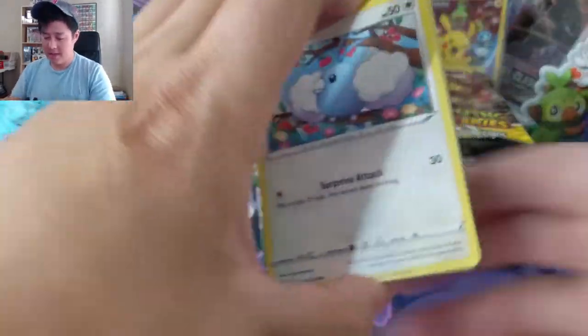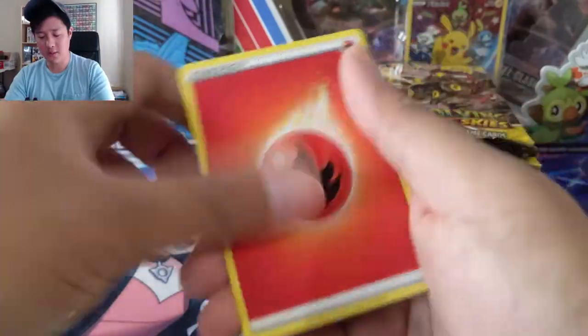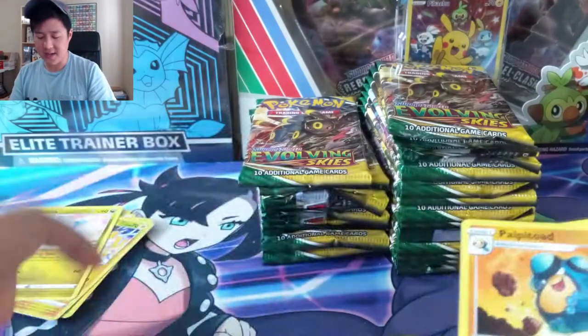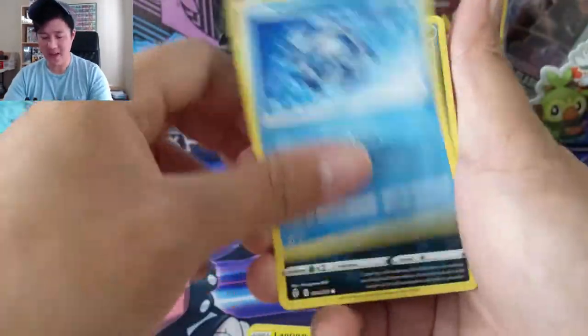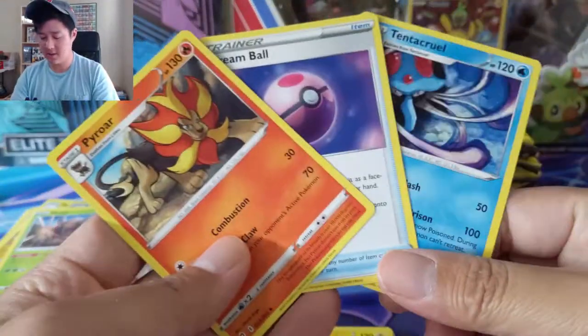As far as secret rares go, I kind of call that mid-tier. Obviously there's a lot of them — it's all right, we got a secret rare, but it's not one of the ones I want. Energies are kind of a solid pull but definitely leave a little bit more to be desired. Two hits into the box, I'm glad we're getting the secret rares out early so we don't have to sweat it and can keep looking out for that double secret rare pack and then the alt arts.